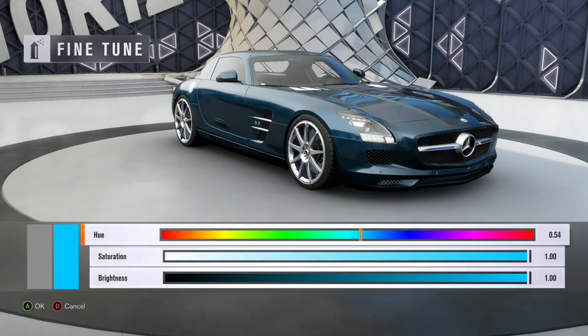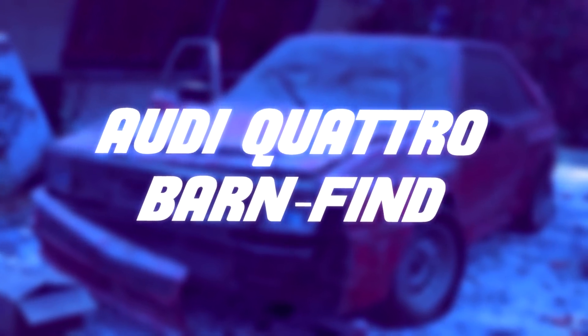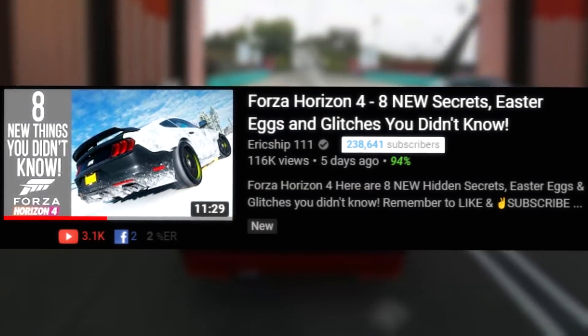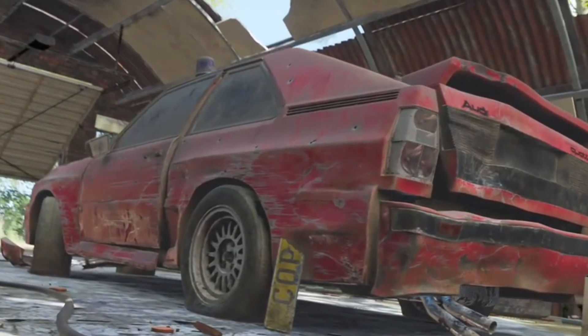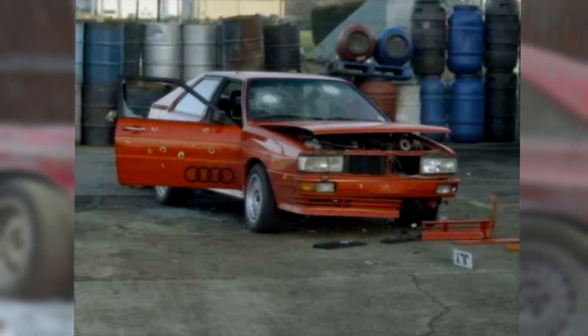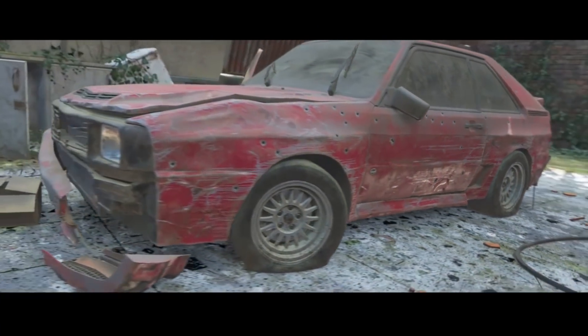Fact three: the Audi Quattro barn find. Big shout out to Eric Ship Triple One for this one — he mentioned it in a video recently, and it turned out we both found this out late. The reason the Quattro is shot up, damaged, and has a siren on the roof is to reference a British TV show called 'Ashes to Ashes.' This is a big L for me as I'm British and I haven't even heard of this show.